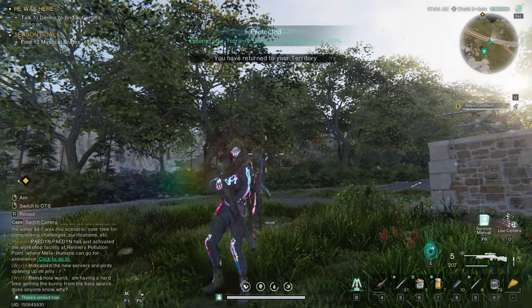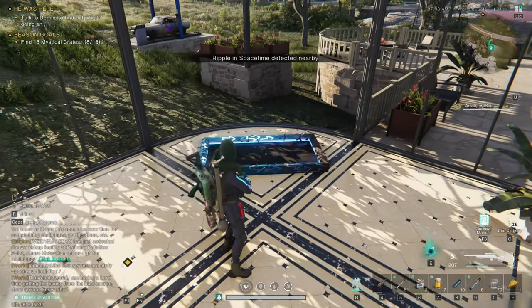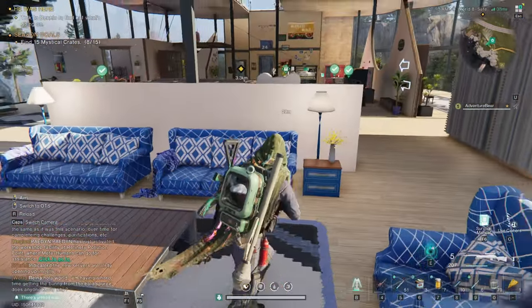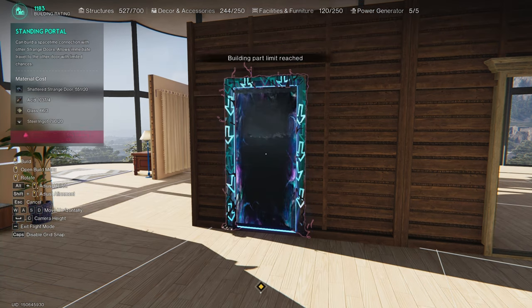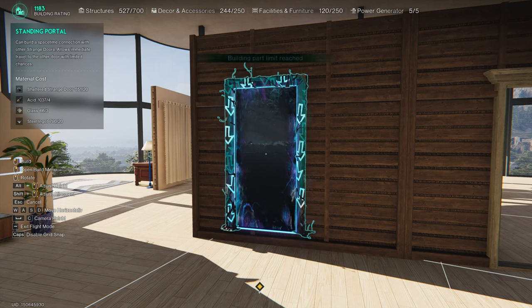I have a multi-floor base with a long spiral staircase going up. In practice it's very annoying to run up the stairs all the time, so I'm using the door to quickly traverse up into my main base. However, you can only make one pathway using two doors — when I try to place a third door it tells me I've reached my part limit.